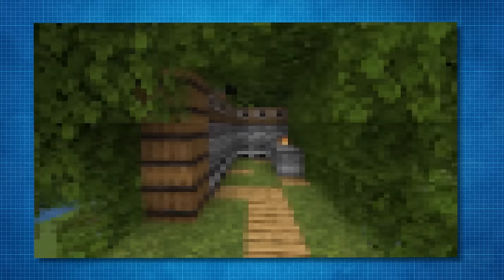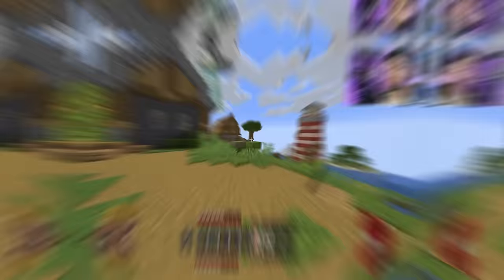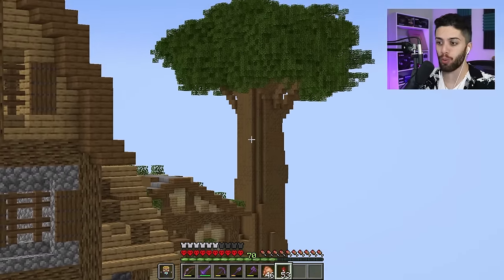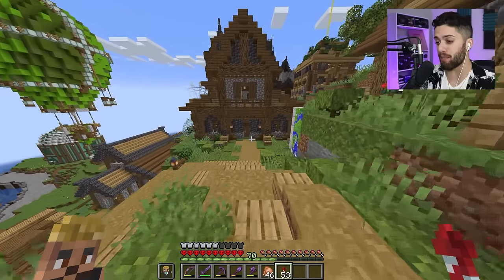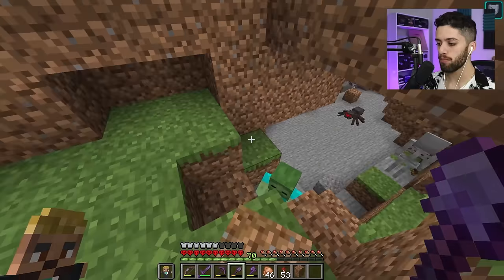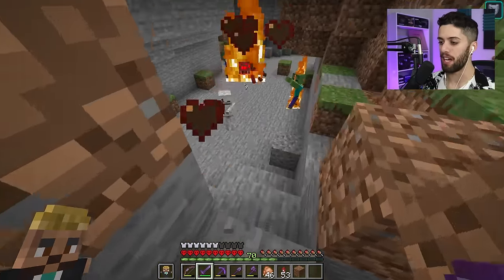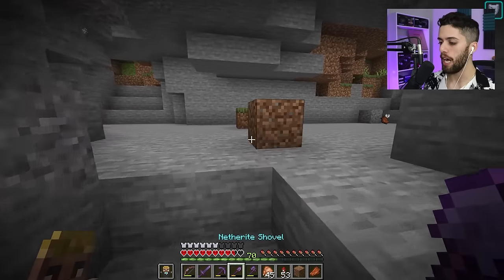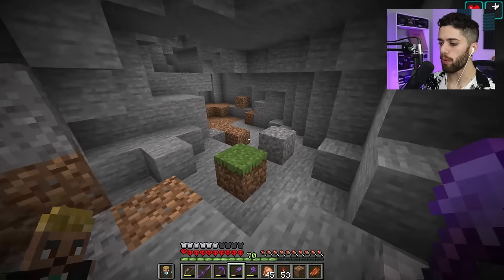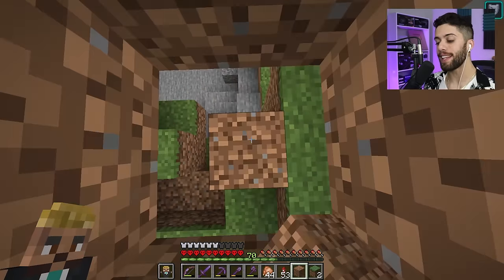I want this tree to be filled up with survival essentials, like a crafting room, a smelting room, and a chest room. So my plan is to make each branch its own little room — a crafting branch, a smelting branch, etc. I just heard a zombie. Is there a cave down here? I didn't know there was a cave down here. And it looks like there's been some endermen down here too — a lot of endermen. Alright, we're getting carried away. Let's get back to work.